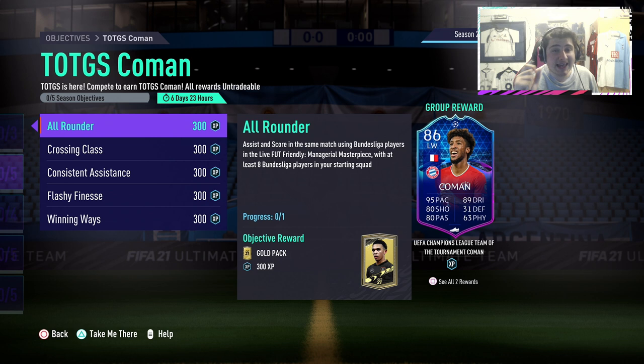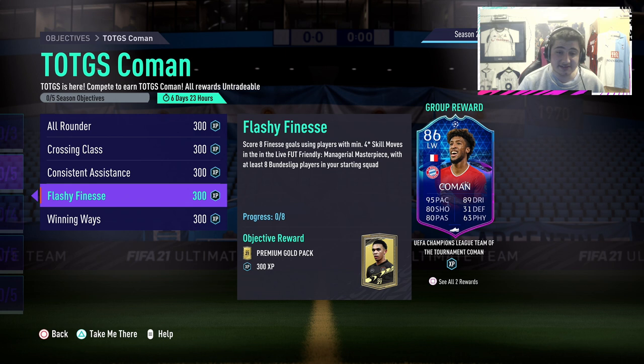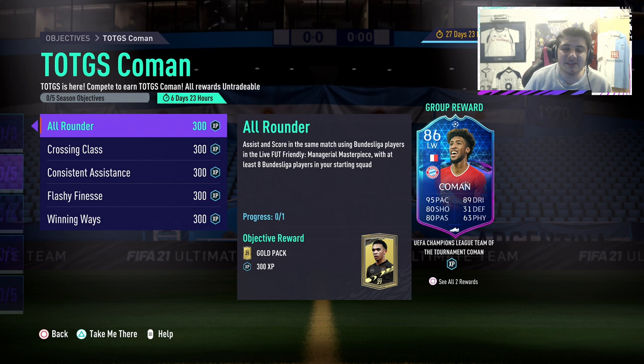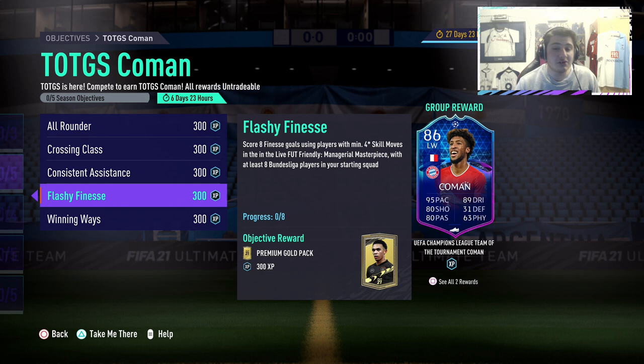For the scoring objective — this is assist and score — what you want to do is score with a Bundesliga player that has four-star skill moves. Score a finesse goal with a four-star skiller from the Bundesliga. I will show players with four-star skills. Score eight finesse goals with a four-star skill Bundesliga player, and that will complete both All-Rounder and Flashy Finesse at once.